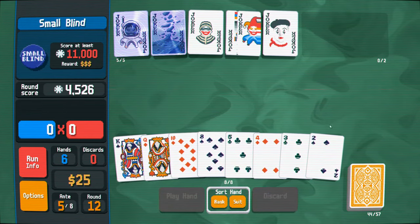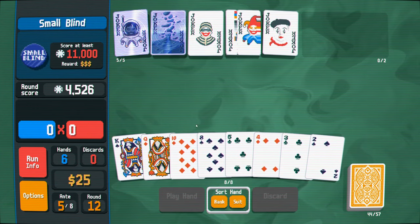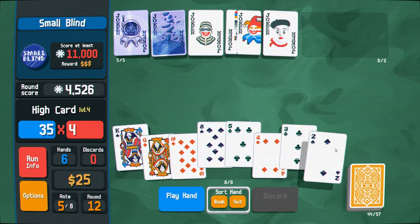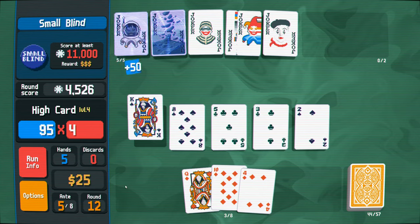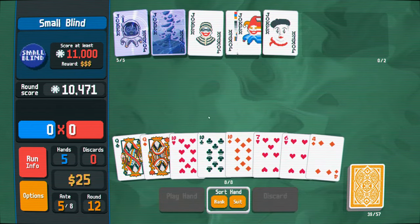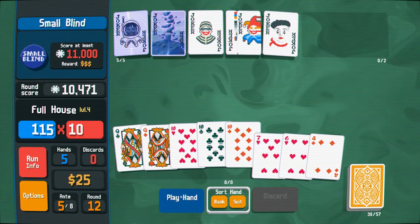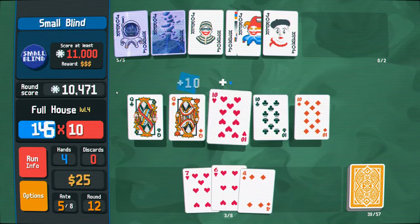Two, three, four, five - wow, this is not great. I'm just not getting good stuff here. Let's try to go for a flush on the diamonds. Let's play a high card. Our high card actually gives us a ton of points there - that was weird. Ooh, full house! Nice. That should definitely win it for us. Ah, it didn't level up though.